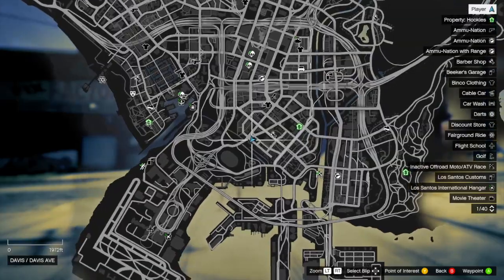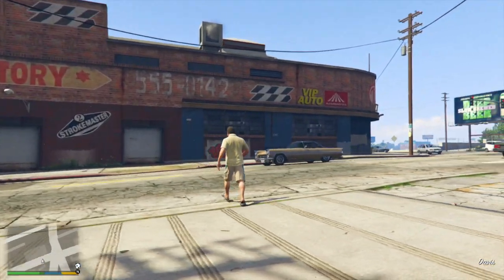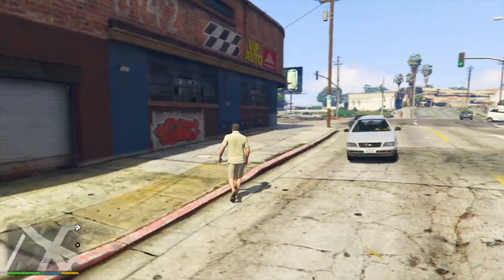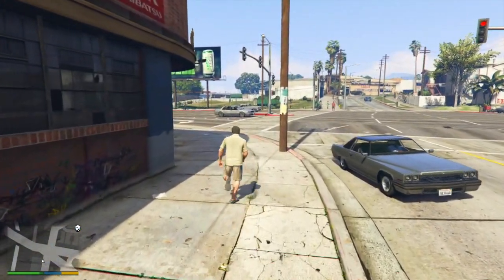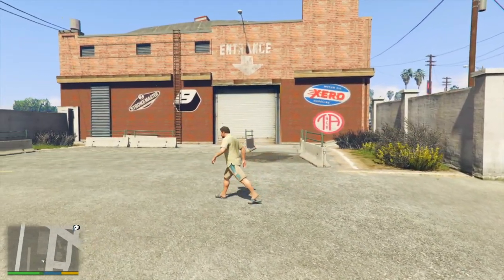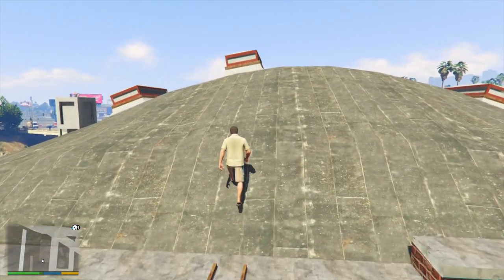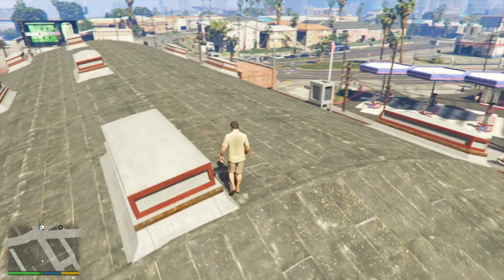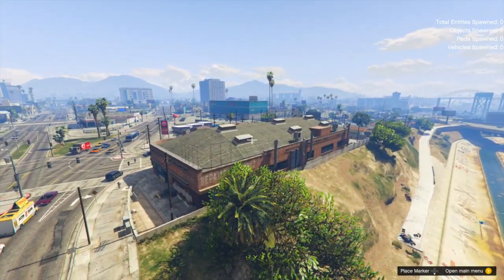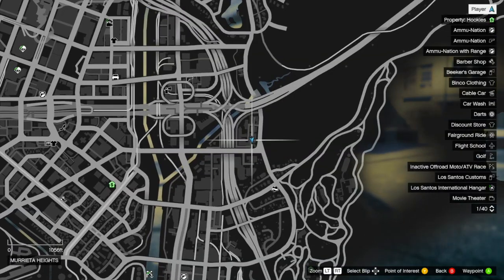Moving on to our next location, this one is actually in Davis near Grove Street. You guys might recognize this building — it's the one that Franklin can use in single player for a garage. I don't think this would interfere with single player because GTA Online's timeline is so wacky and all over the place. Traditionally this was used as a garage — you can see that massive garage door at the entrance. But if we go up on the roof, there are lots of massive skylights, so maybe it would work really well as a potential nightclub location. This was really the only big warehouse I could find that wasn't in that Cypress Flats area, so our pickings are a little slim leaving the industrial area.